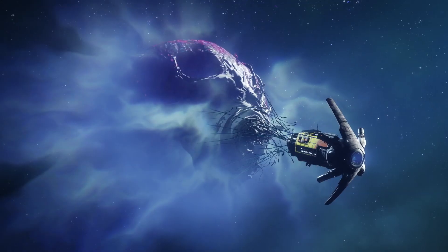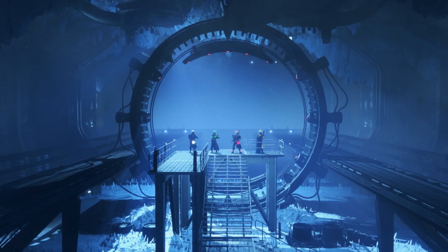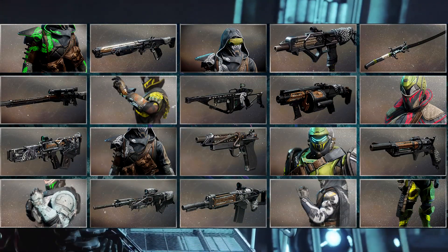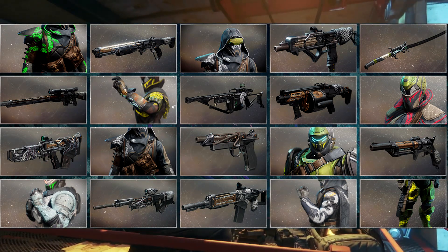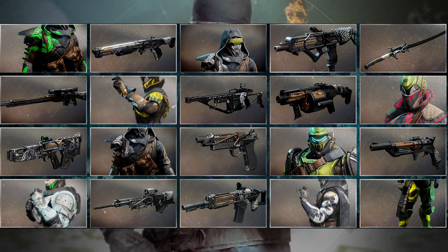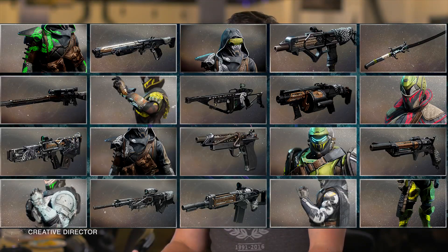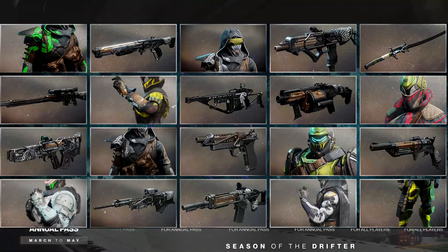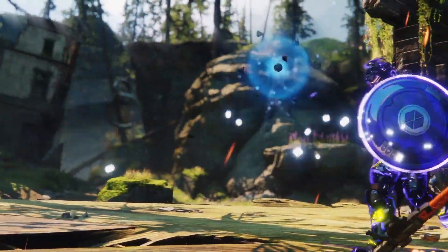First up, we're going to be showing you some of the new exotics as well as new weapons released on one of the Bungie websites. It looks like all armor classes will actually get a pair of exotic gauntlets — you've got the Titan, the Warlock, and the Hunter gauntlets. The weapons also look like they're going to be related to the brand new Gambit game mode, especially that sword in the top right-hand corner, which looks different to any other sword we've had in Destiny.